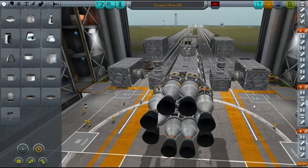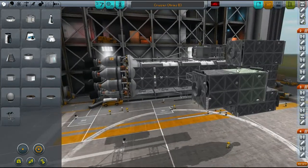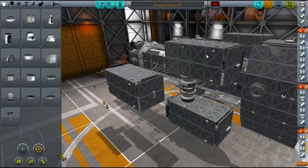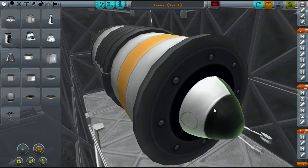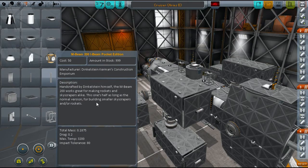This is the cruiser Ares Type B. The Ares Type B is a rocket vessel. Each one of these is filled with a rather large solid booster rocket with a tip at the end. I'm actually going to redesign the missiles because they don't have a hard-hitting part. They're heavy and everything, but these tips — you can see inside — they're only a hardness of 40. What you usually want is something with an impact tolerance of 80.